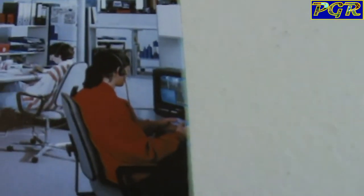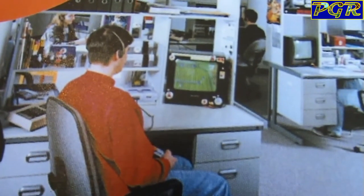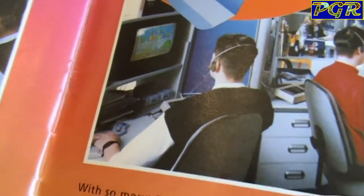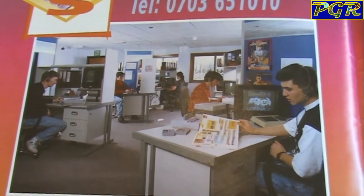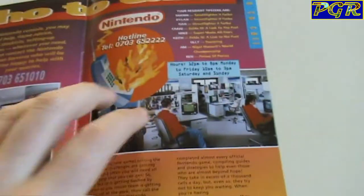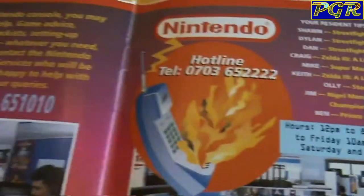So we've got Super Mario there with the guy with the ponytail, some sort of tennis game, and Super Mario World — they're having a great time. We've got some more bits and bobs here. Does your office look like this? I know mine doesn't.